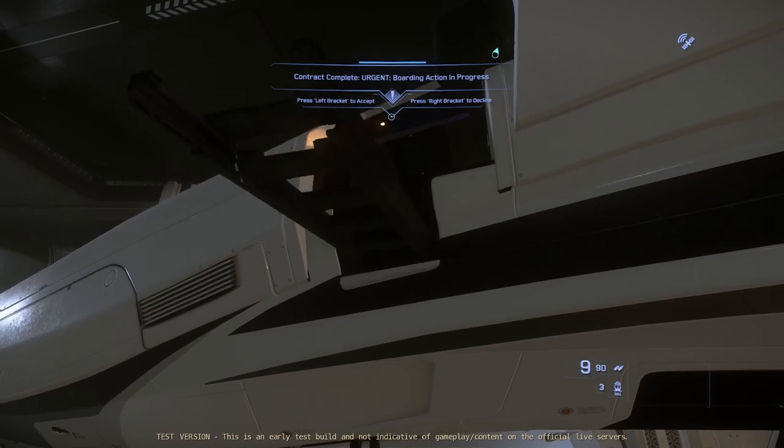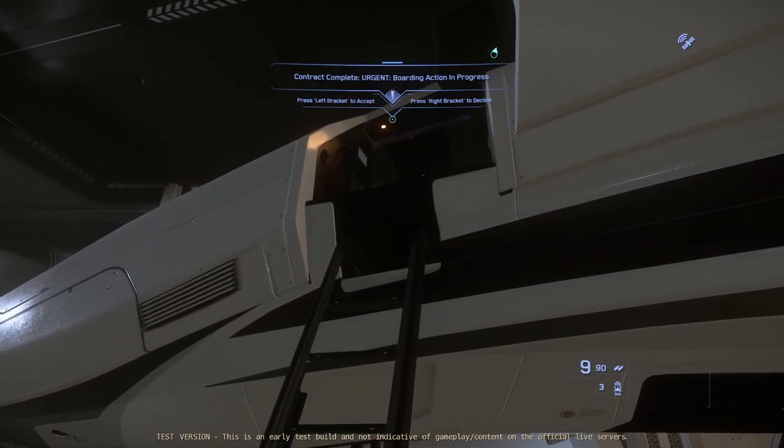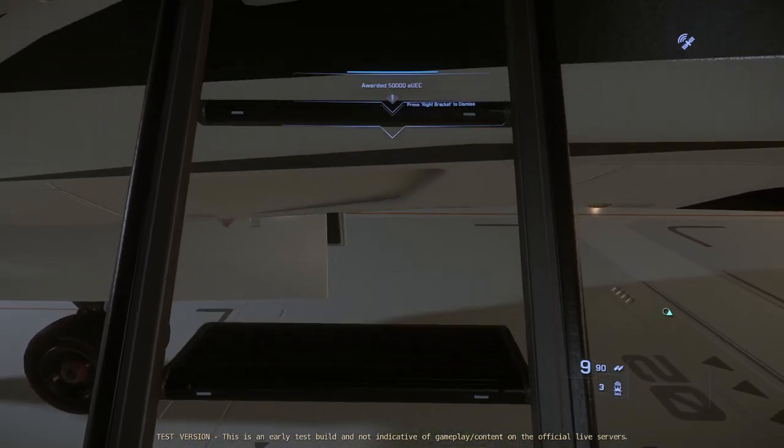Once in the pilot seat, use your keybind to open all doors. This will also drop the small cargo bay of the 300i.